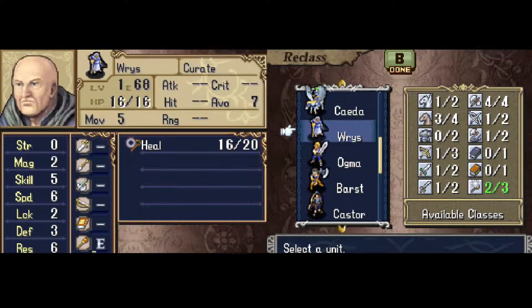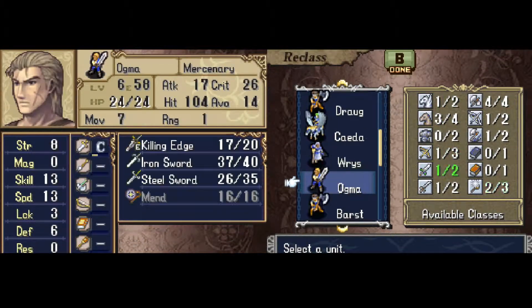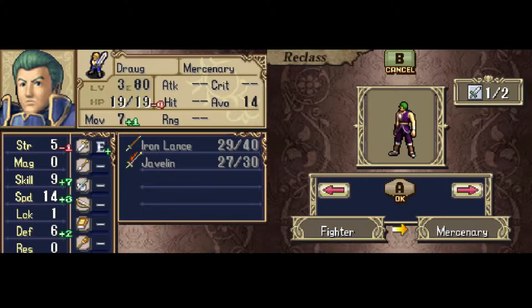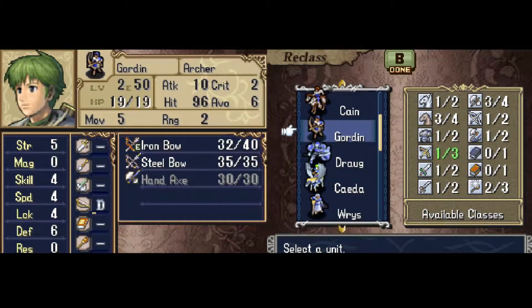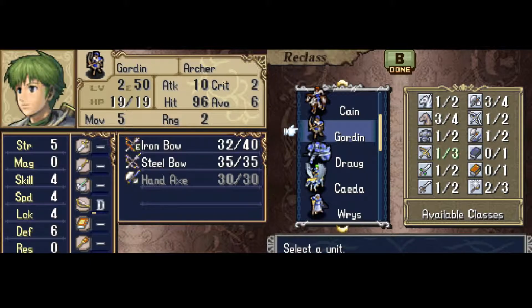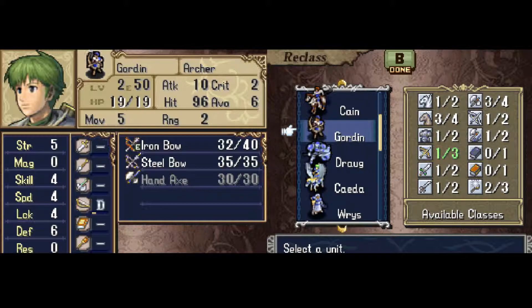Even if a character dies or you miss out on recruiting one, they still count towards the total. So even though we didn't get Norn, you can see in the archer section that our maximum is still three, because technically we could have had Norn — we could have had two archers — and then one additional one over those two archers would be three.